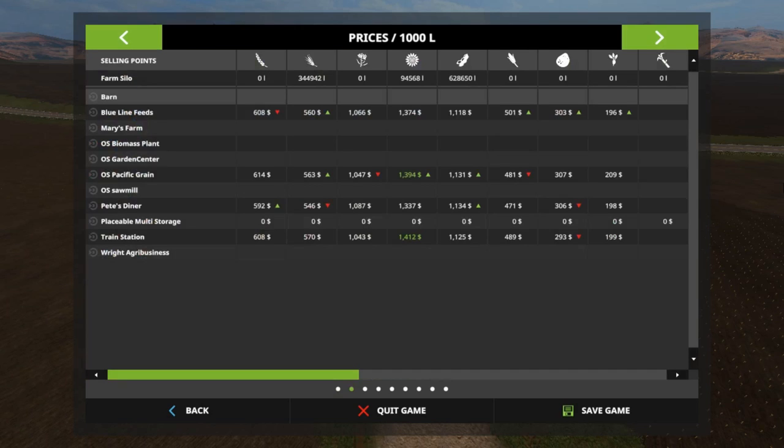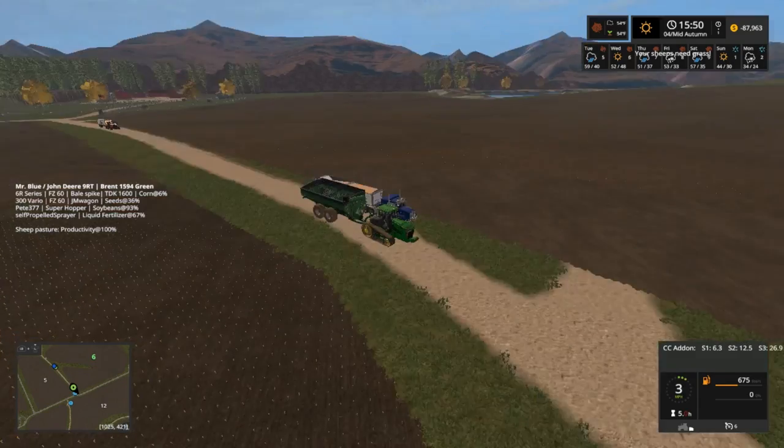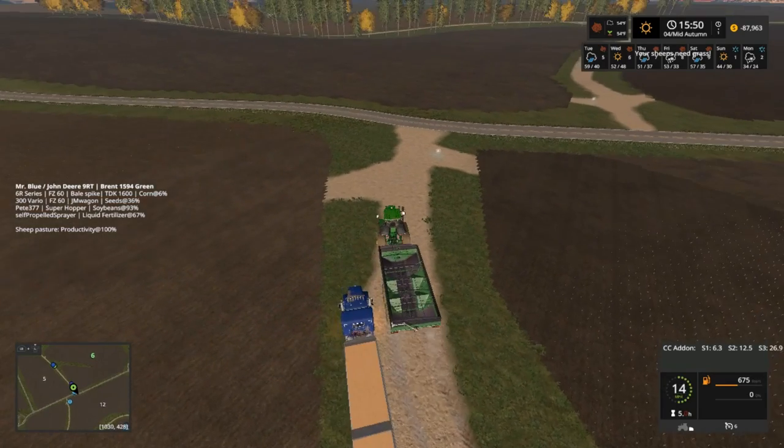Sorry — beans, we got 628,650. So this load that we got will probably — as soon as some of these prices go up, Pete's Diner or Ocean Pacific Grain will probably get our business on selling a load of beans, folks, just to get us out of debt. But we're gonna let those prices go up. Oh my god, see — John works fast, folks!